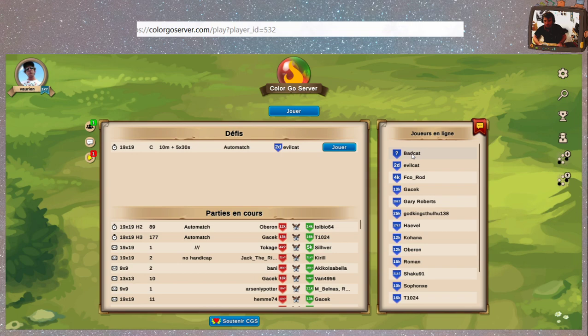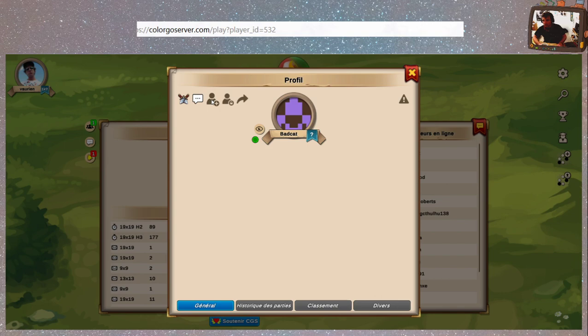Des joueurs en ligne — ah bah il y a BadCad, qui vient de s'inscrire j'imagine. On va le demander en ami. Voilà, demande ami. La partie graphique est vraiment très agréable.